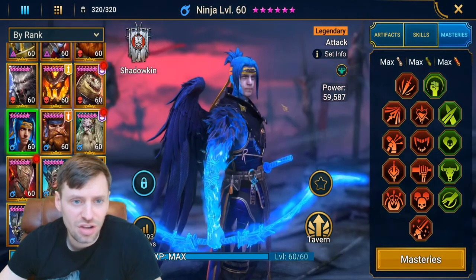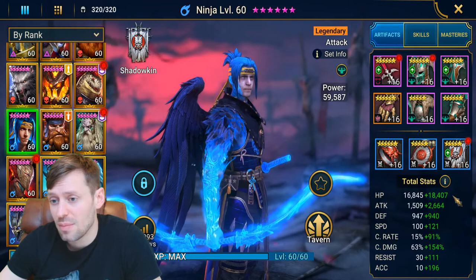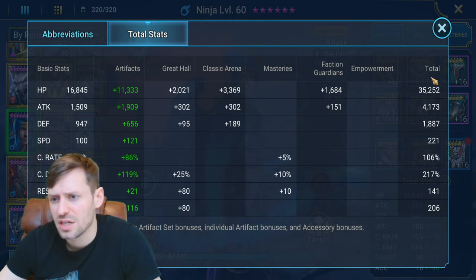Then we've got Ninja. My Ninja I actually use for my unkillable team on clan boss, so he's got pretty decent stats: 35k HP, 4.1k attack, 221 speed, 106 crit rate, 217 crit damage - which I would like to be higher - and 206 accuracy. So he's quite stat hungry.